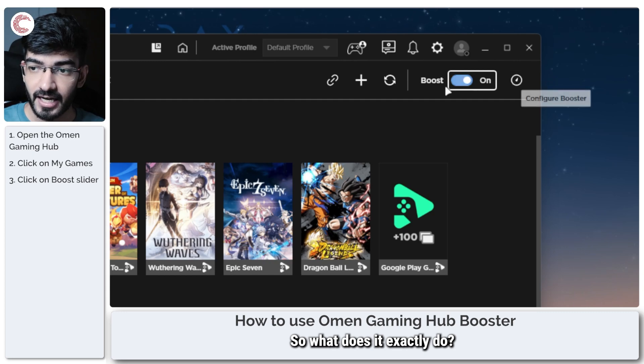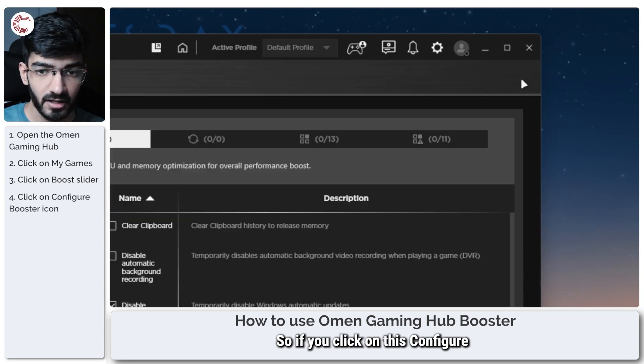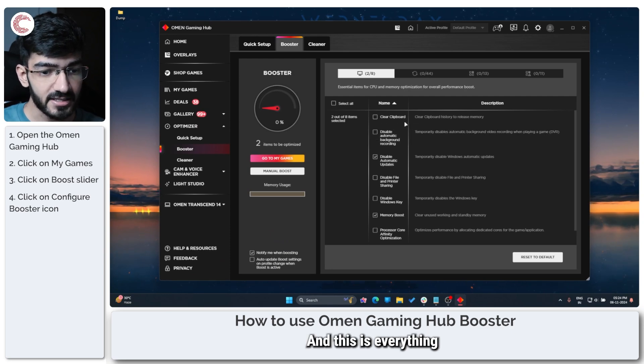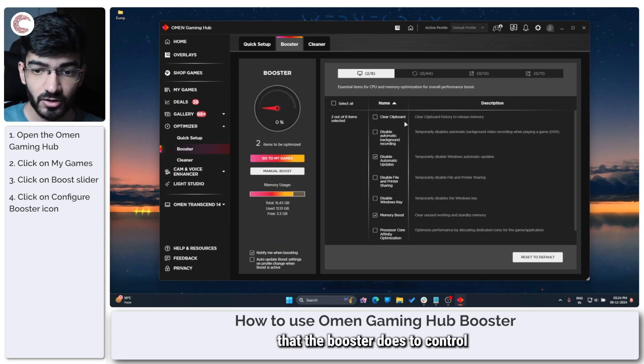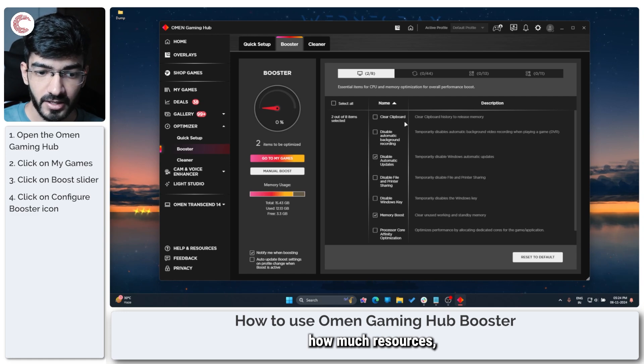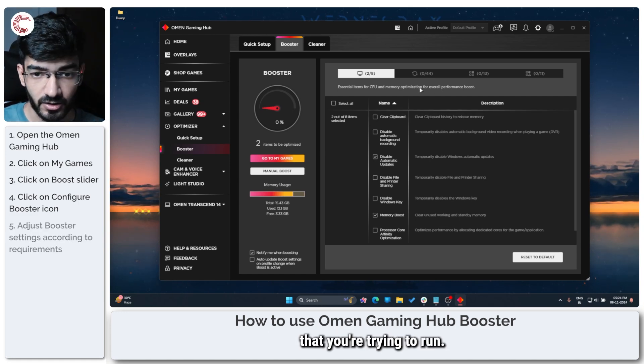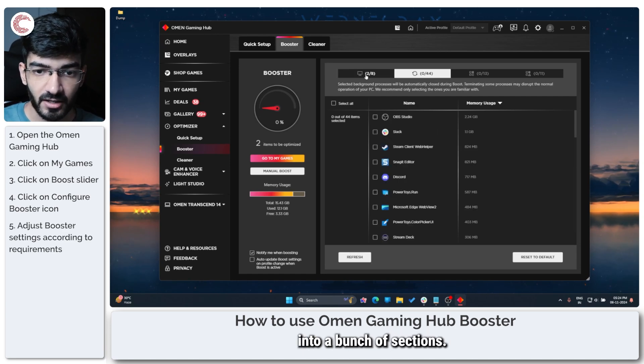So what does it exactly do? If you click on this configure booster button, you will see a bunch of quick settings. This is everything that the booster does to control how many resources can be freed up for the game that you're trying to run. This is divided into a bunch of sections.